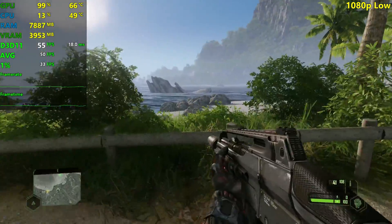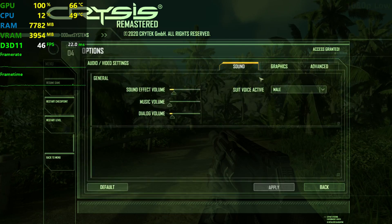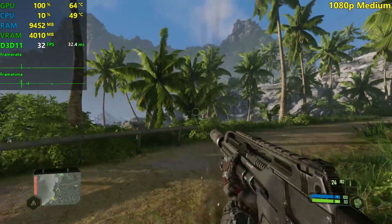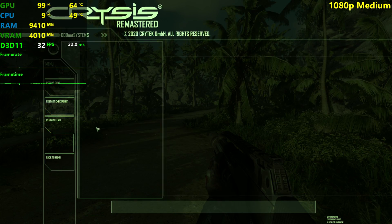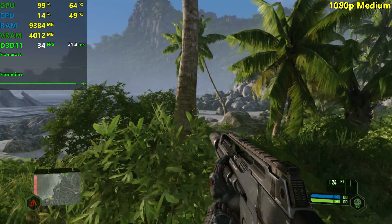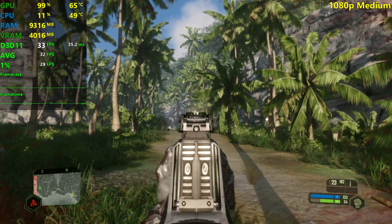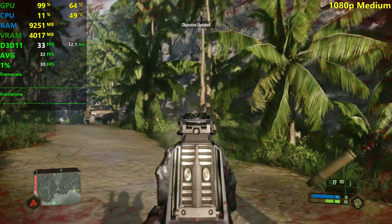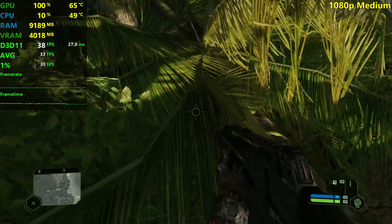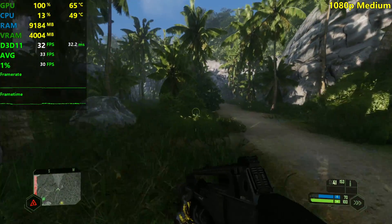This is it for the low settings — perfectly playable experience. I definitely recommend these settings with the 560 here at 1080p. Let's do medium and see if it manages to get 30 plus FPS. I just restarted the checkpoint and we're now on medium settings. Textures are still the same, and we're getting a little bit higher VRAM utilization. 1920 by 1080 medium settings across the board — we're getting 30s right here. Not too bad, considering the game looks pretty good on medium settings.